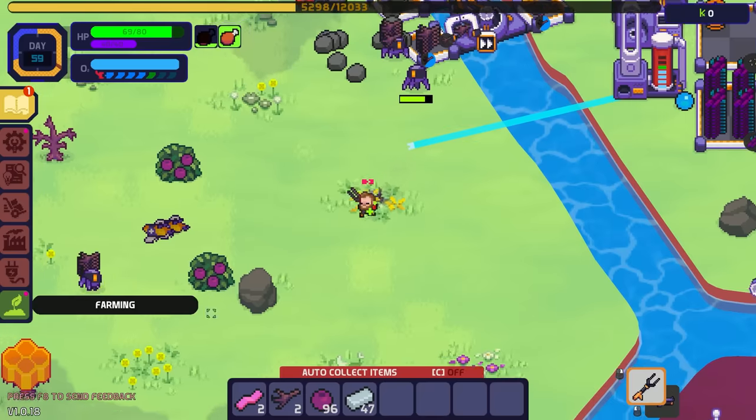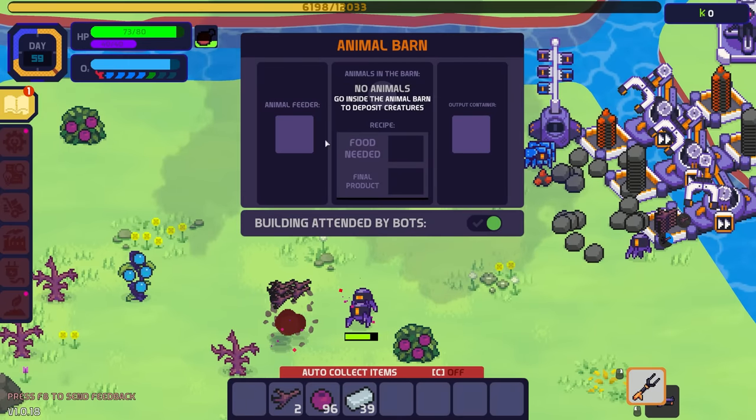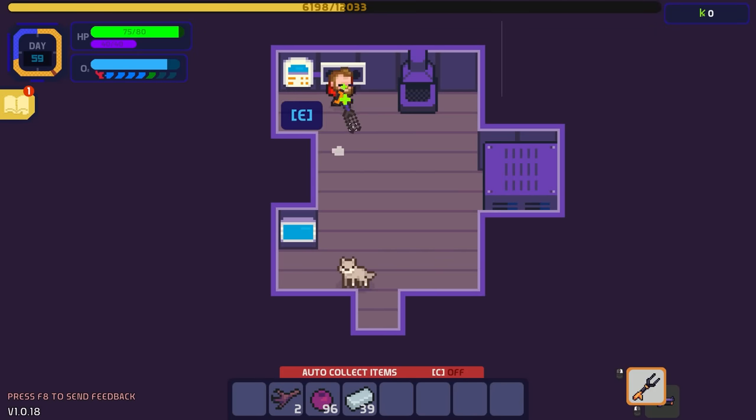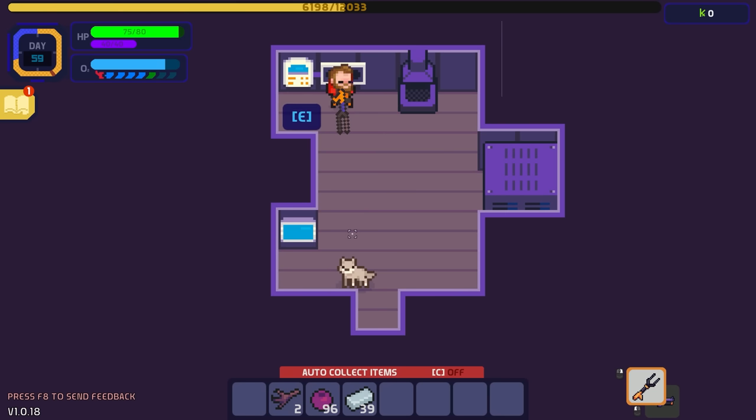Let's place the animal barn over here. I bet they need food. Inside: animal feeder, food needed, output container, no animals yet. Go inside the barn to deposit creatures — wait, where do you deposit creatures? Creatures that can produce in barns: we can't even put the bees in here. A hog and a berry give us poop, a rock and a crab give us gold.